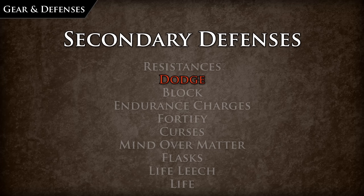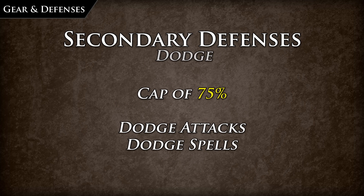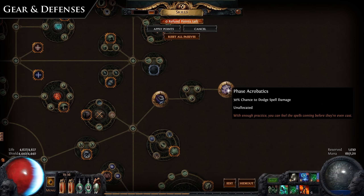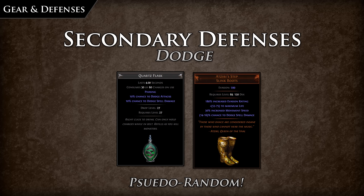Dodge is unlike evasion in that the roll is completely pseudo-random to avoid the hit and is not entropy-based, meaning that dodge hits can be chained indefinitely if you are that lucky. Dodge has no lower cap but has an upper cap of 75%. It comes in two different forms: dodge attack and dodge spell. Dodge can be acquired from the passive tree via Acrobatics and Phase Acrobatics, as well as ascendancies. It can also be found on numerous unique items such as Ichimonji's Steps, or on flasks such as the Quartz Flask.